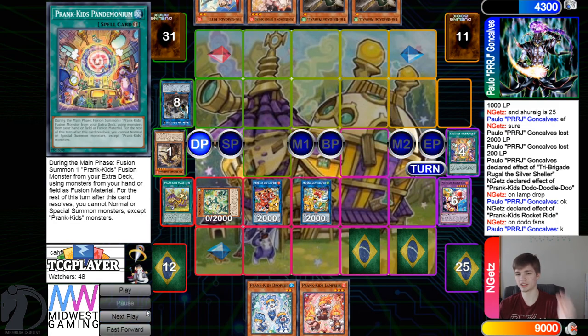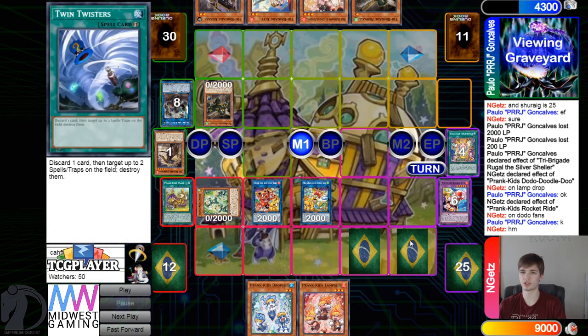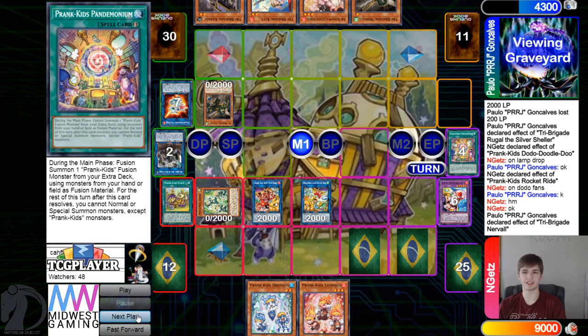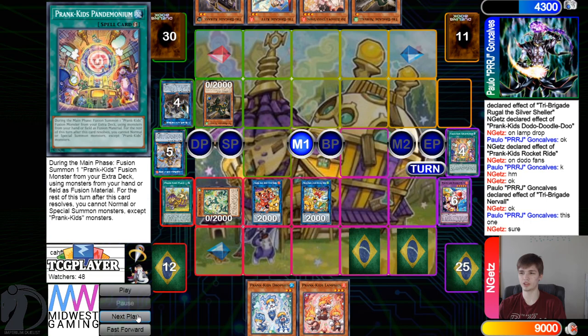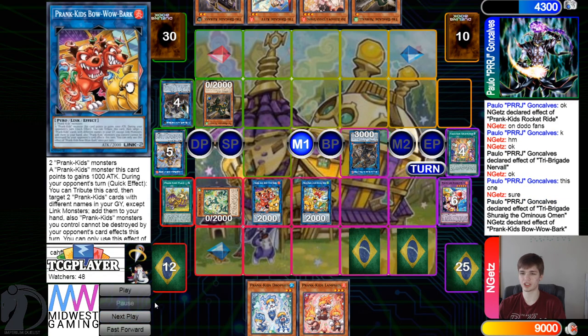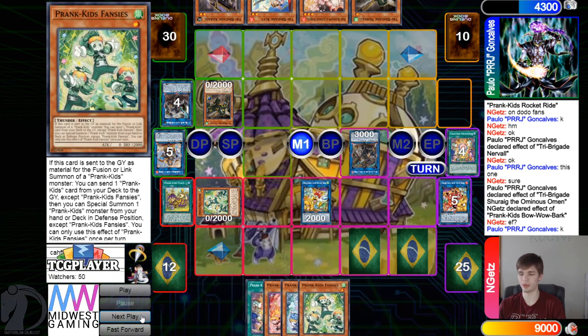Pass turn. They draw Karaz — that is a solid draw, you cannot complain. Normal summon Nervo. Their build is a little whack, so there have got to be some good cards they could draw. They use the effect to banish four and summon out Omen. Omen effect — chain Bow Wow: tribute to add back fusion spell and add back Wind.